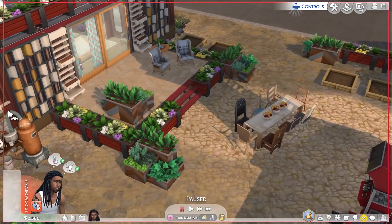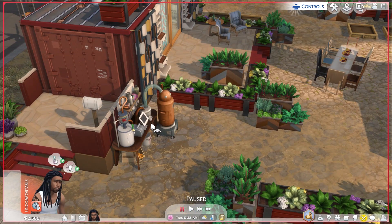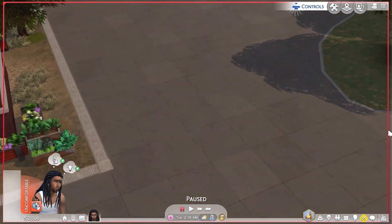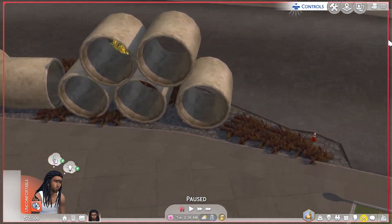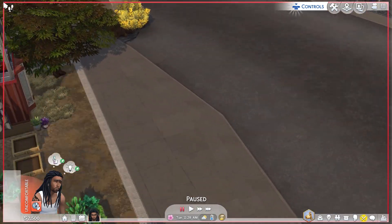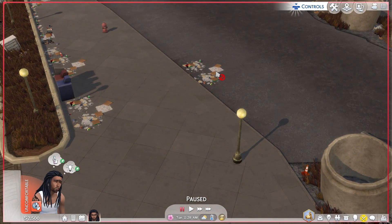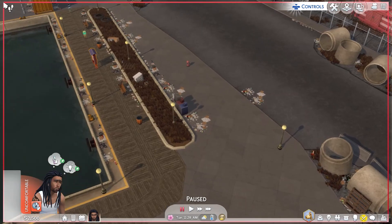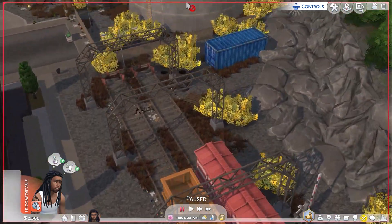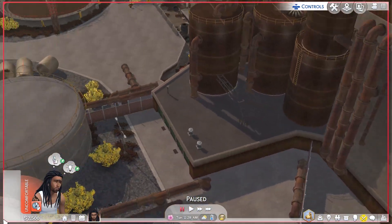We'll figure something out. Look at all of this over here — they got all kinds of stuff. We need to find something to collect and put in the recycle bin so we can start doing the fabrication skill. But look at all this trash y'all, this is crazy.